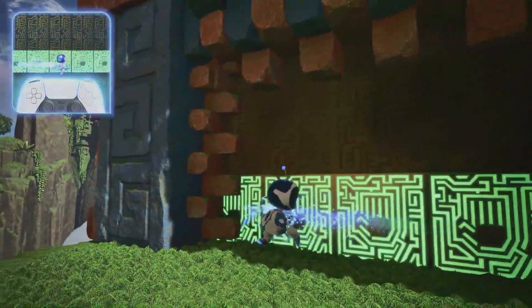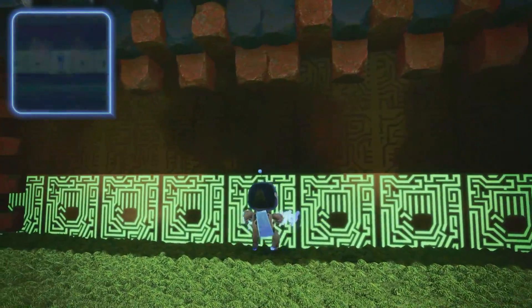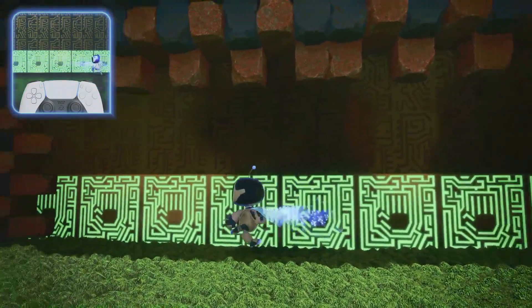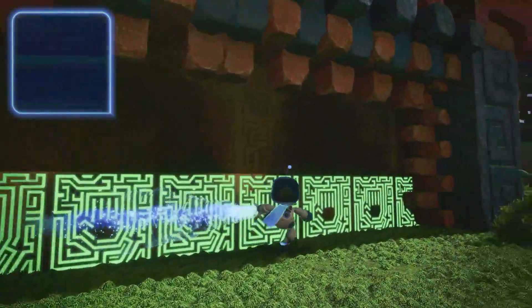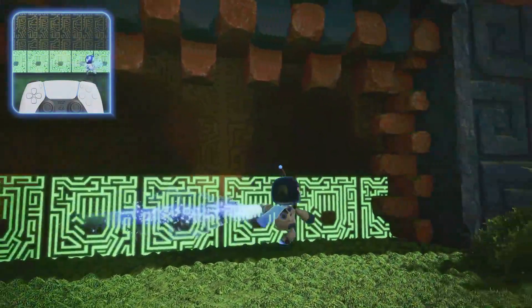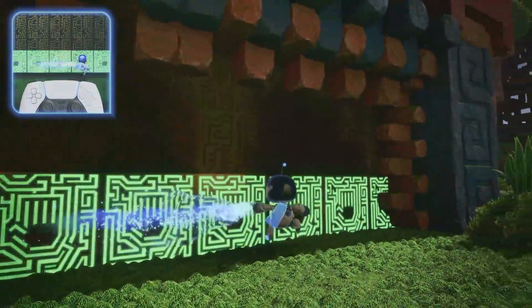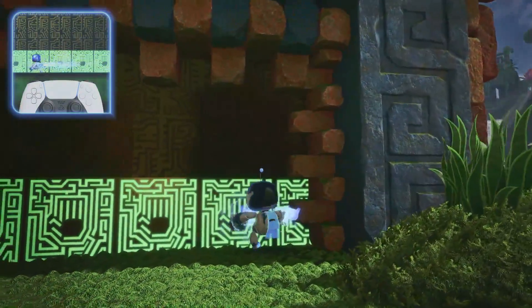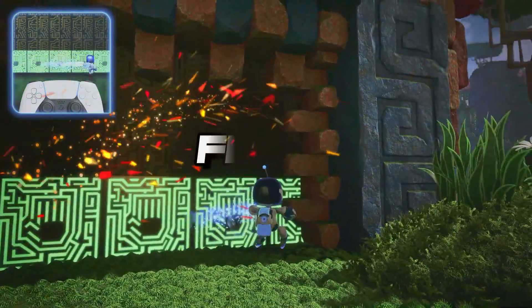Another cool aspect is using the DualSense controller to guide Astro with custom controls, plus him gaining new abilities depending on the level he's on. There are boss battles and it's best to strategize on how to beat them. The replay value is excellent because you'll often miss something the first time and want to go back and sweep clean if you want to be a completionist. Overall, I enjoyed the gameplay of Astro Bot — big up to the devs.